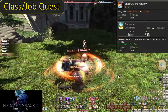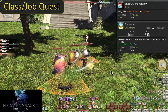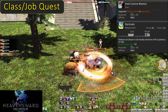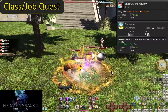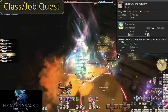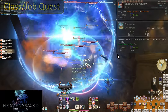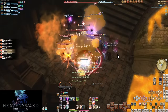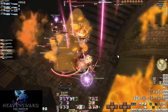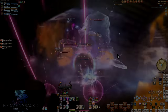Level 60, Steel Cyclone Mastery and Decimate. This is the same thing as Felcleave but for Steel Cyclone. It has now become Decimate, which does 200 potency of damage to all enemies in range. The same issue applies though — you can't guarantee gauge in trash pulls outside of Infuriate. So unless you come out of a boss with some gauge and Infuriates, you won't see much of it. But that's it for Heavensward — some minor offensive upgrades with some massive defensive abilities. You have become the heal tank, and it feels so good.